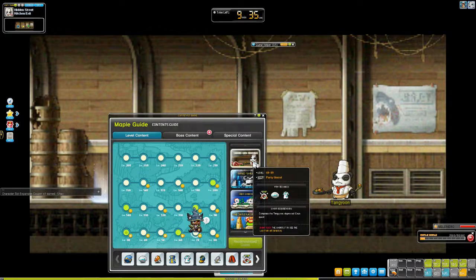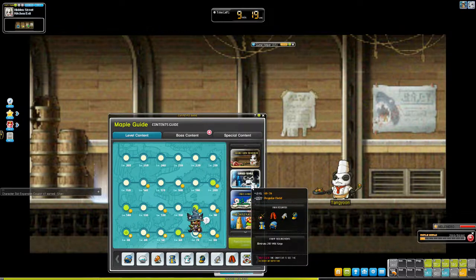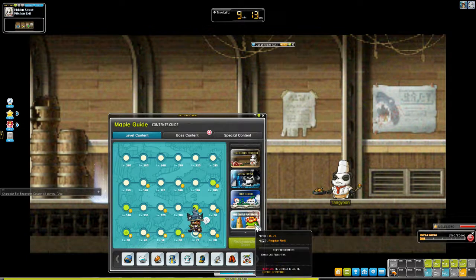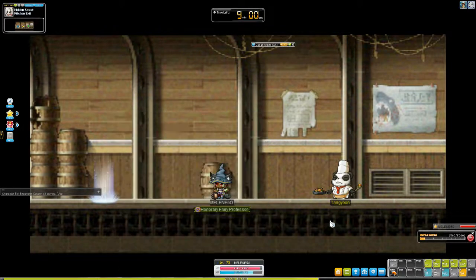Let's see what else is in our Maple Guide available to do. So we kind of failed with the cooking, so I'll have to try that one again. We can go to the cursed temple — no, we're past that, you can only do that from level 69 to 70. That sucks. We can go to Orbis or down to Aqua Aquarium — that one's level 75, we're not quite there yet. I guess we'll head to Orbis. But I think that is it for today's episode. Thank you very much for watching.